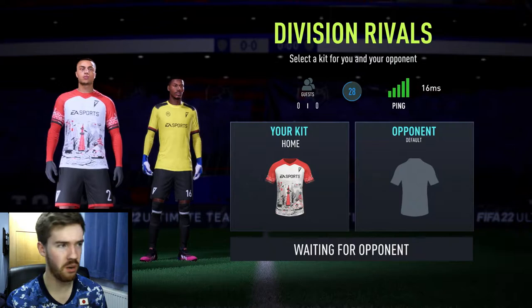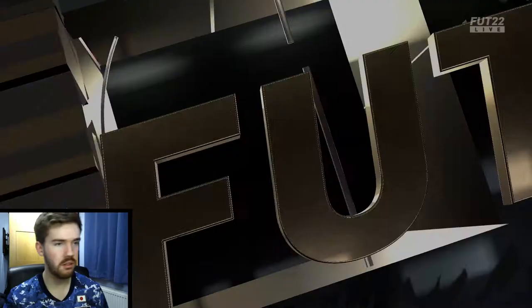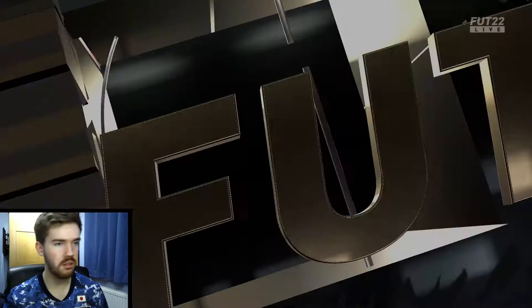This is the new kit — look how lovely it is. We've also got the home kit for FC Tokyo, but look at that, look how nice that is. It's called Tokyo as well — we've got FC Tokyo and Tokyo. Anyway, enough about the kits. This is the team — not a lot of chemistry style going on, which does fill me with joy. Silver Star, not a silver player in sight. Let's jump into it and try out all the new players.